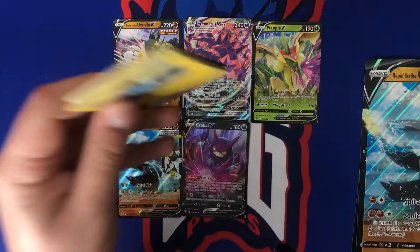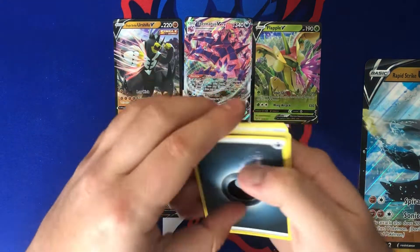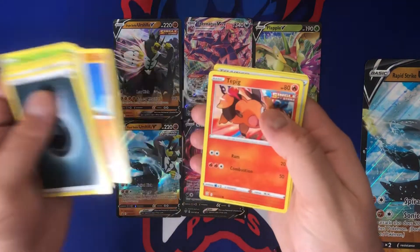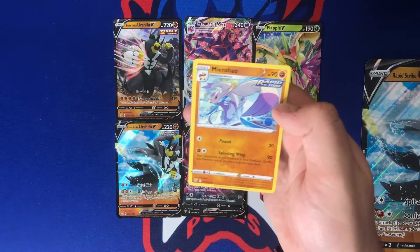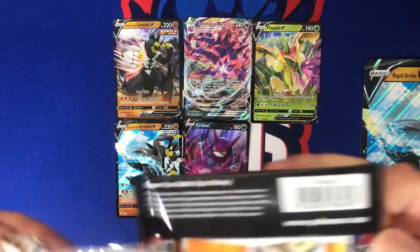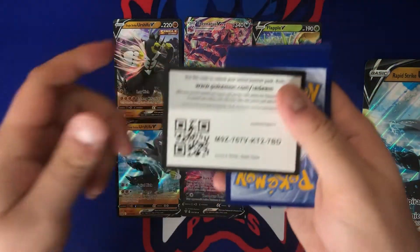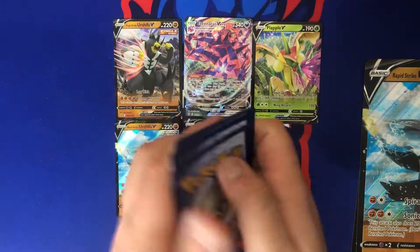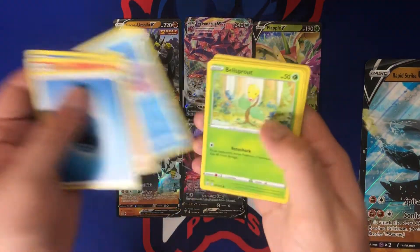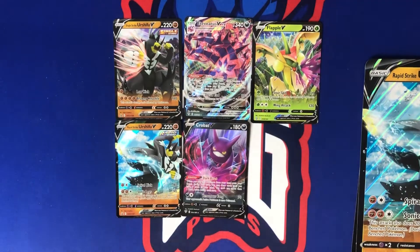Battle Styles pack — come on, let's hit an Urshifu! It's only right to hit one out of the Urshifu boxes. No luck there. Dewpider, Pikachu, Rapid Strike scroll, Castnia, Pawnee, Timber — beautiful card. Next pack felt thick, felt like a heavy pack — Water Energy, Pikachu, Level Ball, Silicobra, Mr. Mime, Bellsprout, Onix, Spiritomb, Carnivine reverse, Boltund. Alright, moving on to the next Single Strike box.